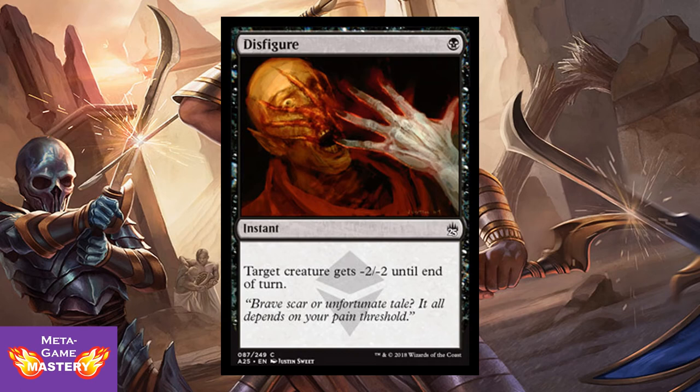This figure is 1 black mana instant — target creature gets -2/-2 until end of turn. I love that watermark. It's just a beautiful card.